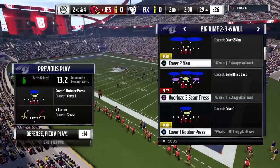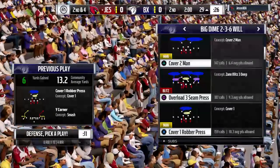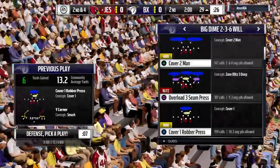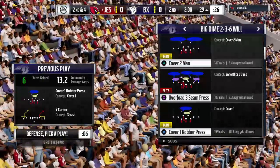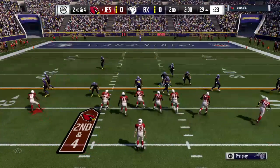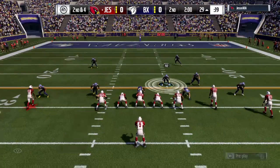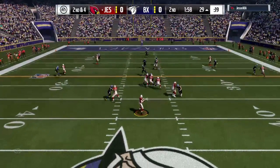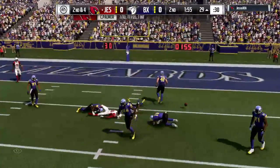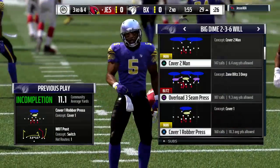Back to more NFL action on EA Sports after this. The offense walks to the line for play number seven of the drive. They come up in an empty set — four wide receivers, one tight end. Palmer — and incomplete there. A nice hit jars the ball free and brings up third down.